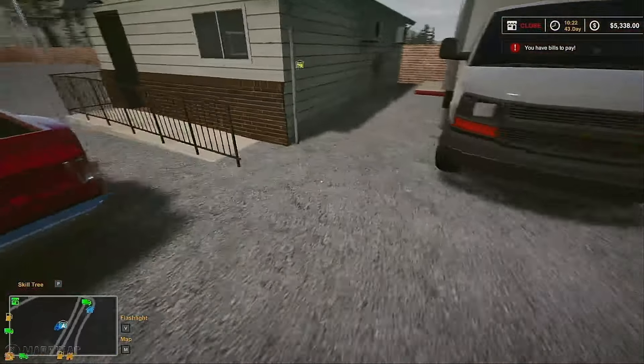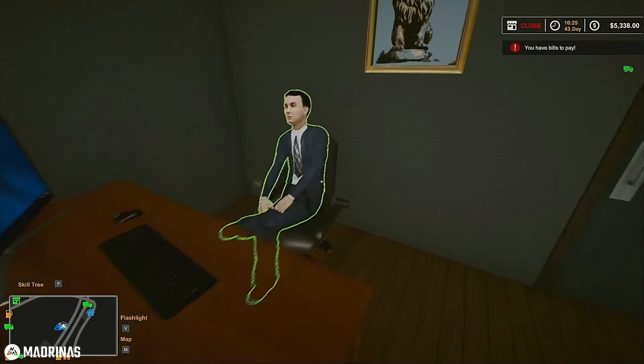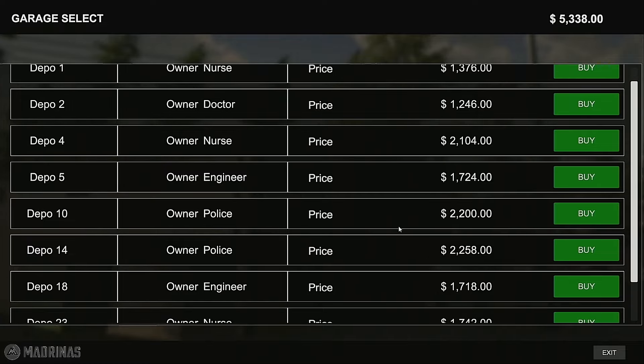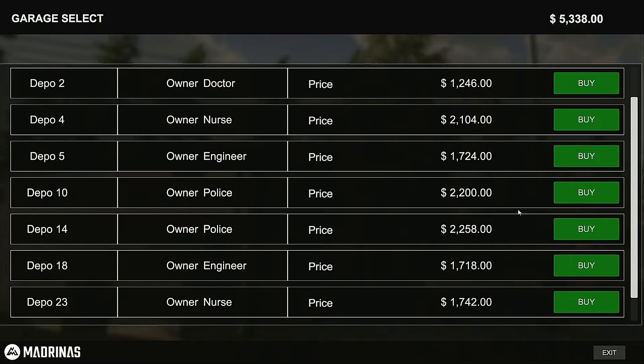I decided to go to the closest storage unit place. We're going to go all out — we're going to buy the most expensive one we can find to start with. I think that's this one at $22.58. Yeah, we're going to grab that one — $22.58.